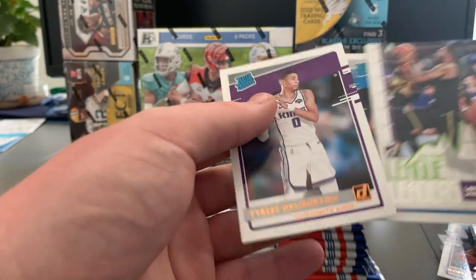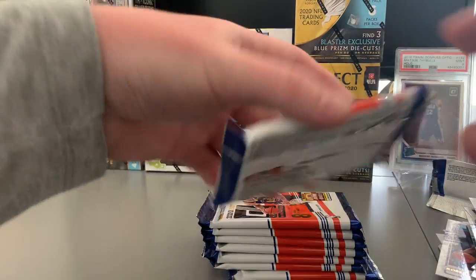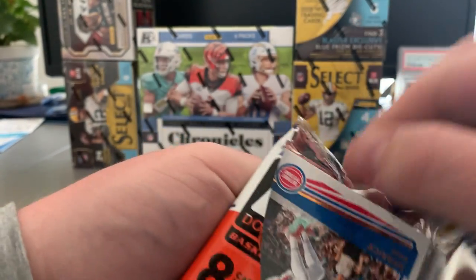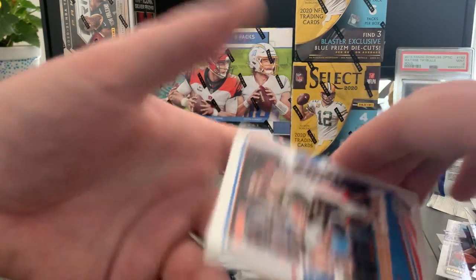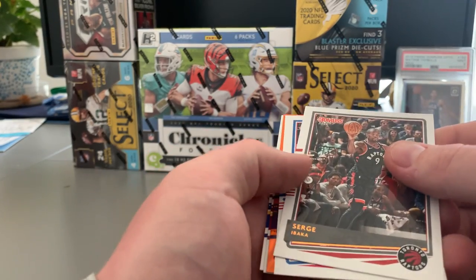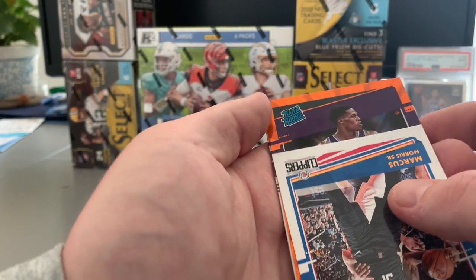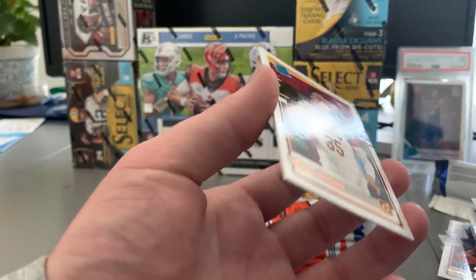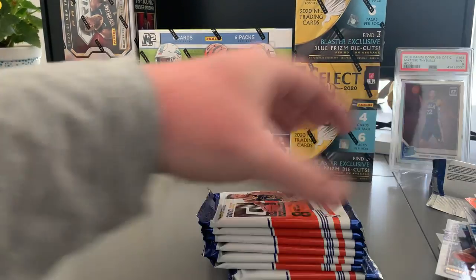Cole Anthony — he's playing pretty well. And then a Halliburton — I haven't got one of him yet, so that's a good one. Still looking for a Wiseman. I think we got all the top rookies at least. D-Rose, got an orange in here. Steven Adams, Steph, Serge Ibaka, Marcus Morris Sr. Kings — hopefully Halliburton — nope. Robert Woodard Jr. — a rookie, our only rookie parallel on the video so far. Of course it's Robert Woodard. And then we got Okoro. And there's our Wiseman — so got all the top ones.